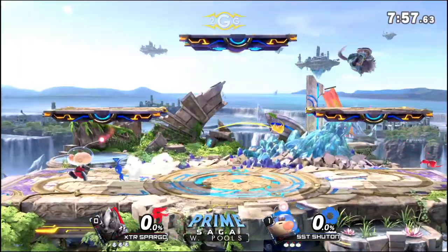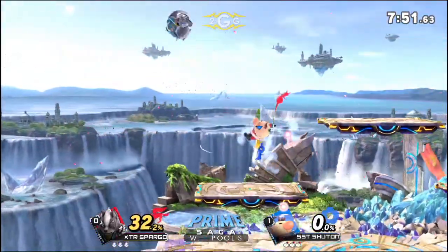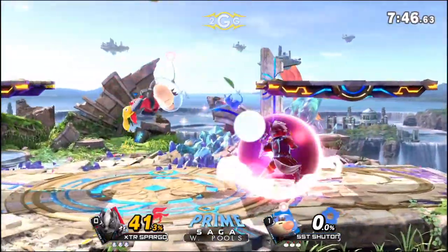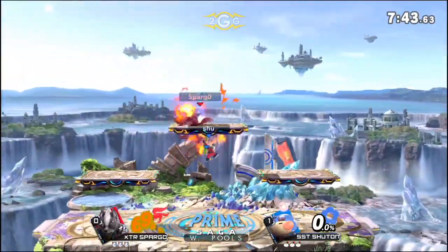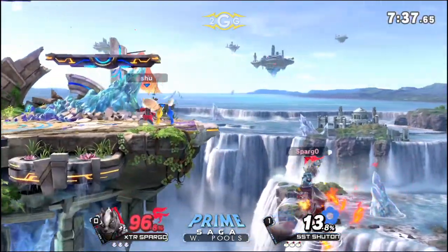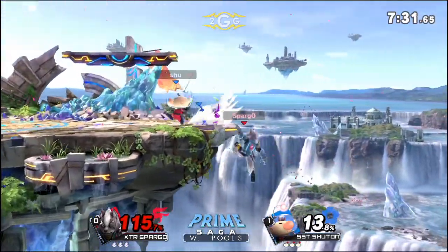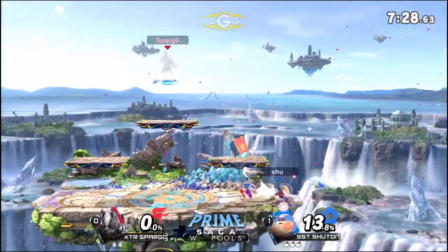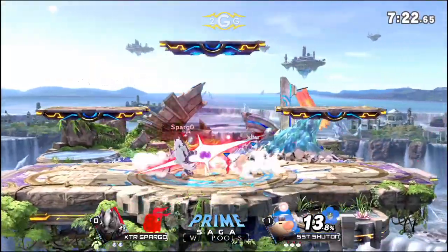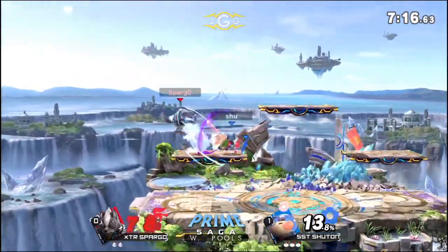Just being able to sneak in that down smash and of course it extended off the pikmin — that definitely caught everyone by surprise. Easy damage coming out from Shutong, able to escape the second up air by extending the second jump. And that's just something you've got to keep in mind when you're playing Olimar — you are going to take about 80 damage before you get to play. It's okay, just accept it. Wolf's second jump is caught, forced to use the Wolf Flash, and now being put under pressure — Shutong is reading that roll.